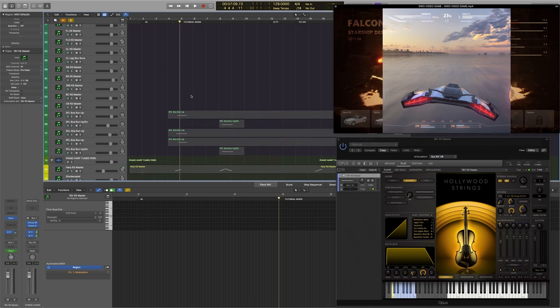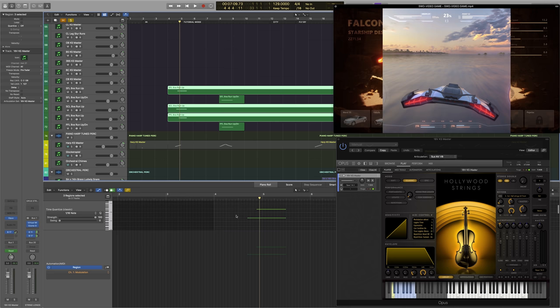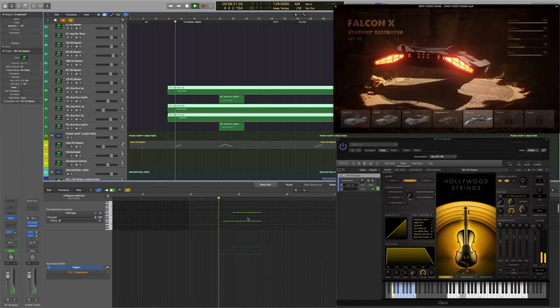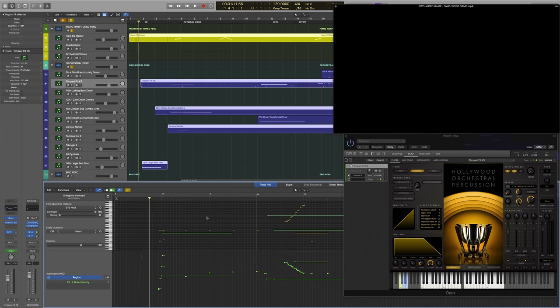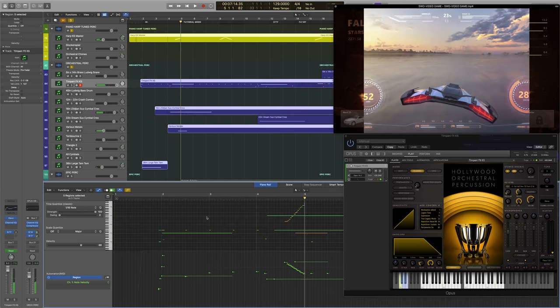Let's move on to our woodwinds. We don't have too much going on here, except for some pre-programmed runs from Symphonic Orchestra that are going to transition us into the next section. Let's add our harp as well as the orchestral percussion. The timpani is going to play a fairly significant role, just giving us some rhythm in this section. We have that simple swell along with the timpani swell joining the harp and woodwinds to give us that transition to the next phrase.